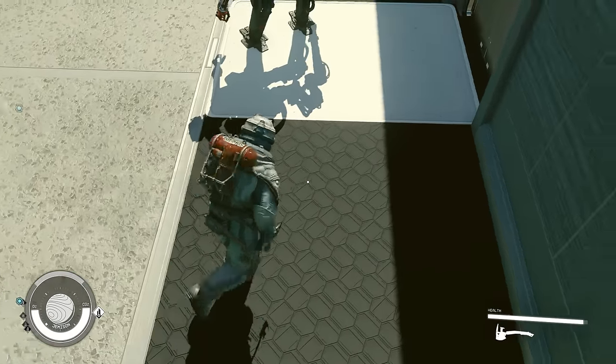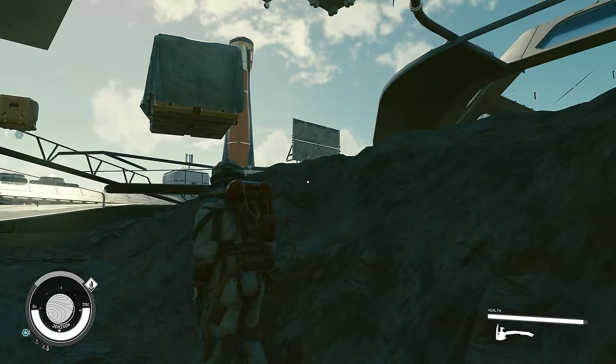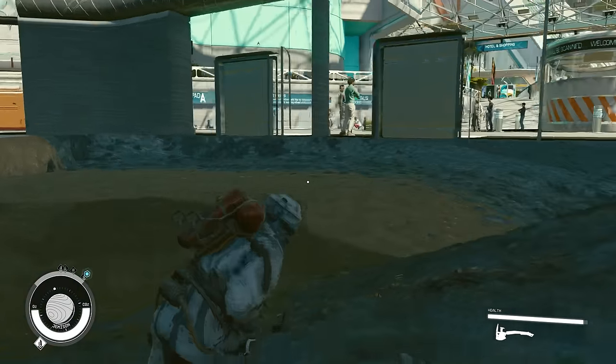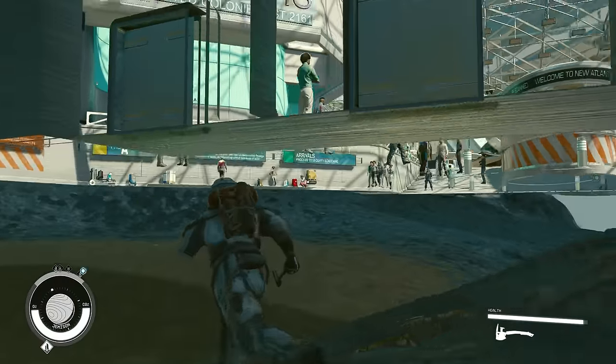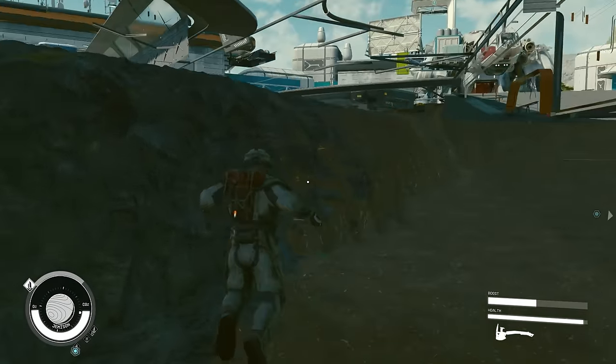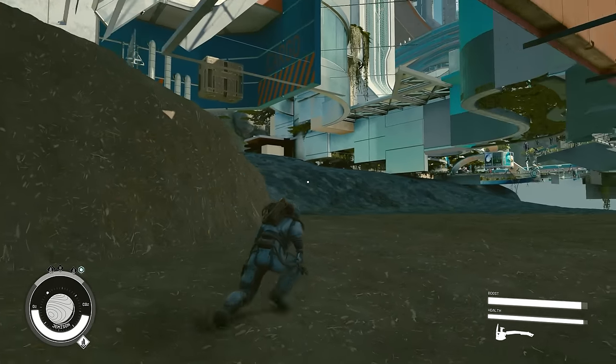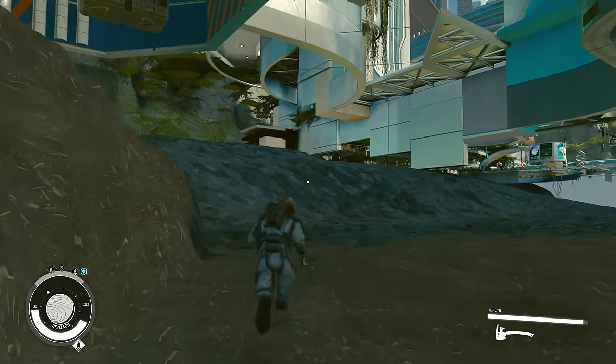If you can stack this up enough times, it makes it possible to actually get into the terrain. So we make sure we're in third person, line ourselves up, jump, land on the left side, and then walk to the right — the game rubber bands you through the wall into the terrain and there you go, you're under the map. Now we can steal some money and loot this chest because it has some aid items in it.